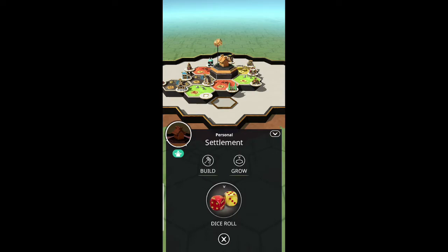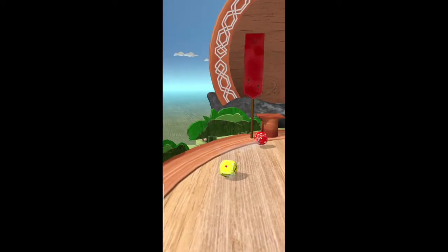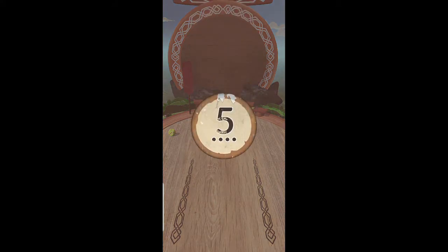I also want to go over personal settlements a bit and have a look at some of the buildings that you can put on them. My personal settlement isn't finished by any means, but I've got a couple of buildings on there, so we'll have a look at those once this die roll is completed.